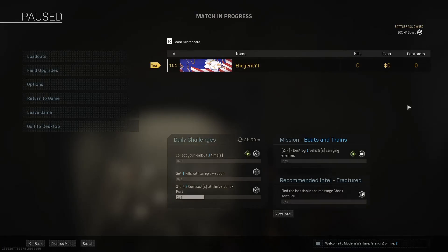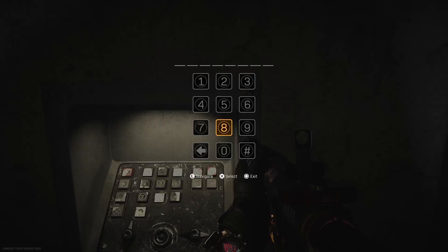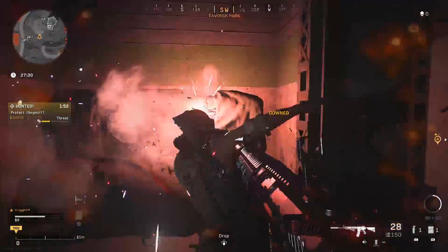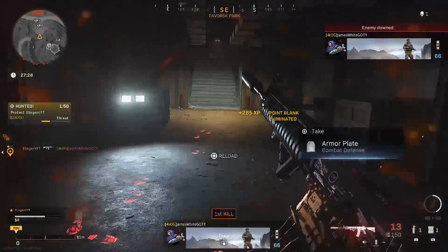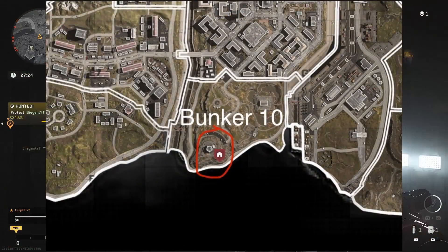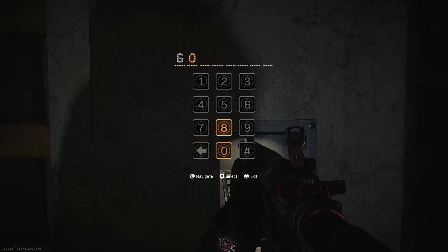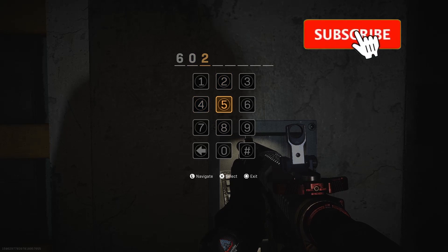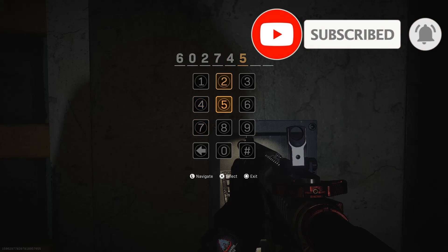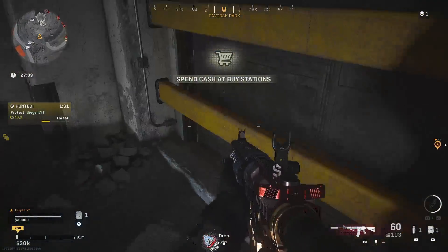A lot of people were asking about how to get into this bunker. This is actually the best location right now in Warzone, 100% guaranteed. It usually spawns with six to seven legendary crates and it requires no key card, just a code. The code is 60274513.